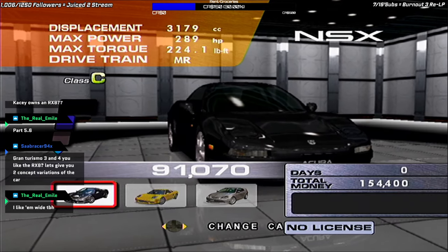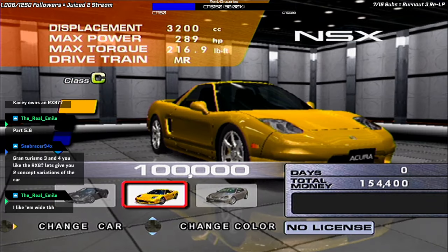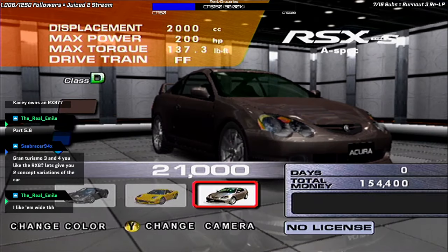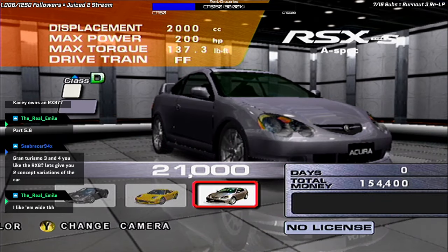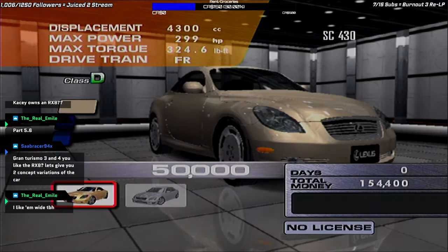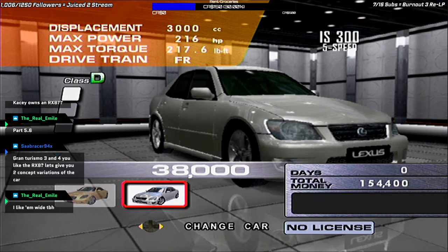That Impreza was also made possible thanks to Xen. Alright — old Acura NSX, new Acura NSX-ish (well, back then at least), RSX, and the RSX Type S A-spec. Lexus: we have the SC-430 and the IS-300, and that's all for Lexus.